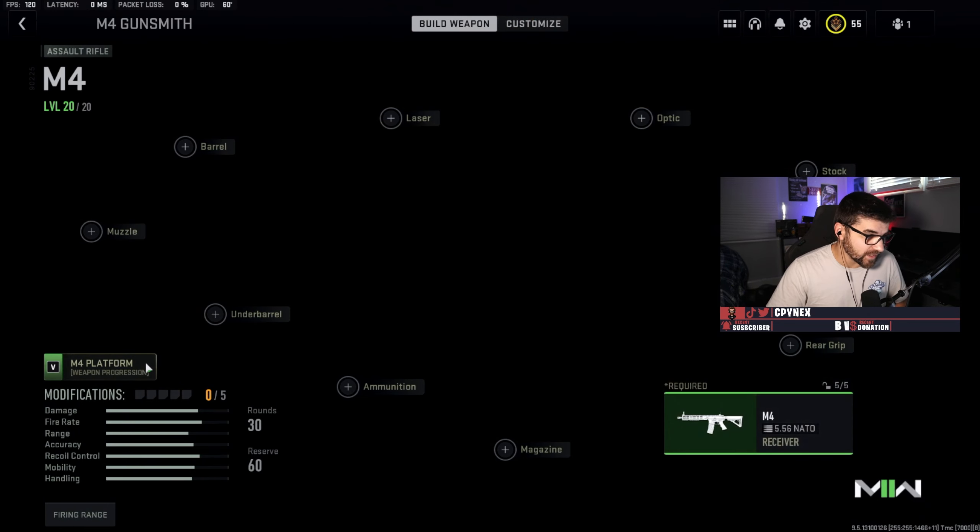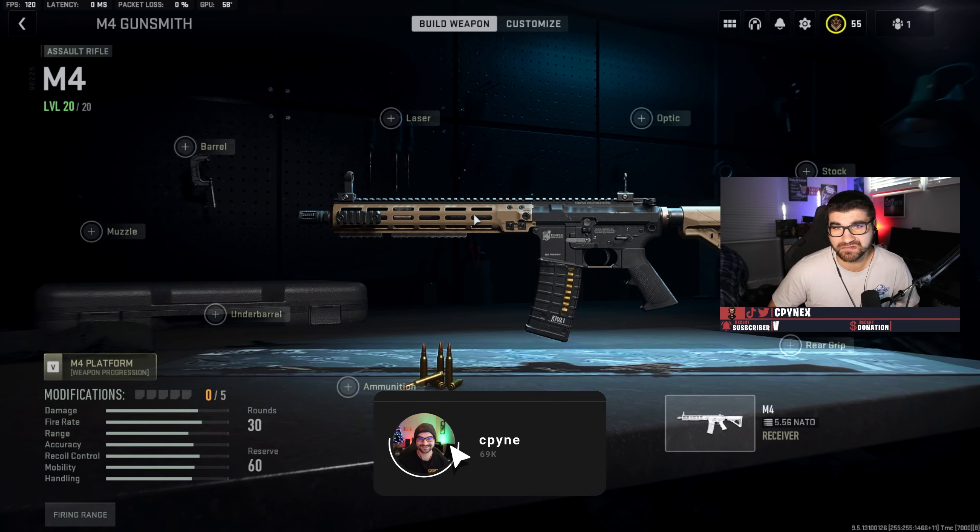First off, everybody's favorite is going to be the M4. Before I jump into this, some of the attachments are going to be pretty much the exact same throughout, just as we've seen in the previous Call of Duties. So I'll go into some detail on the first couple of classes, but then it might get a little bit quicker. Pretty much every attachment that is good is going to give you a negative ADS speed bonus, which is stupid in my opinion.